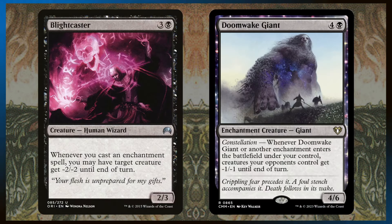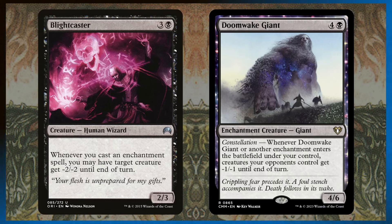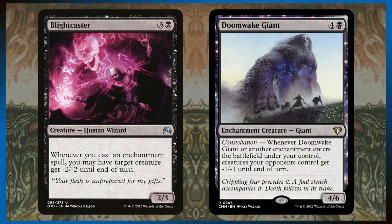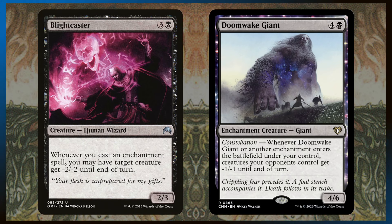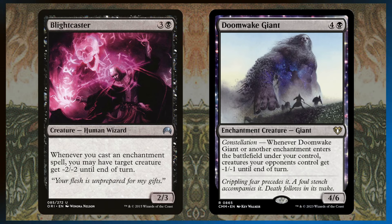People are going to hate what we're doing — stealing their creatures and constantly draining them with these effects. So please don't play this deck, but if your playgroup's okay with tons of stealing effects, it might be okay. Blight Caster: whenever you cast an enchantment spell, target creature gets minus two, minus two until end of turn — cast two enchantments in a turn and something gets minus four, minus four. And Doomwake Giant: whenever it or another enchantment enters under your control, your opponents' creatures get minus one, minus one. Cast two enchantments, that's minus two, minus two — you can really start killing a lot of creatures.